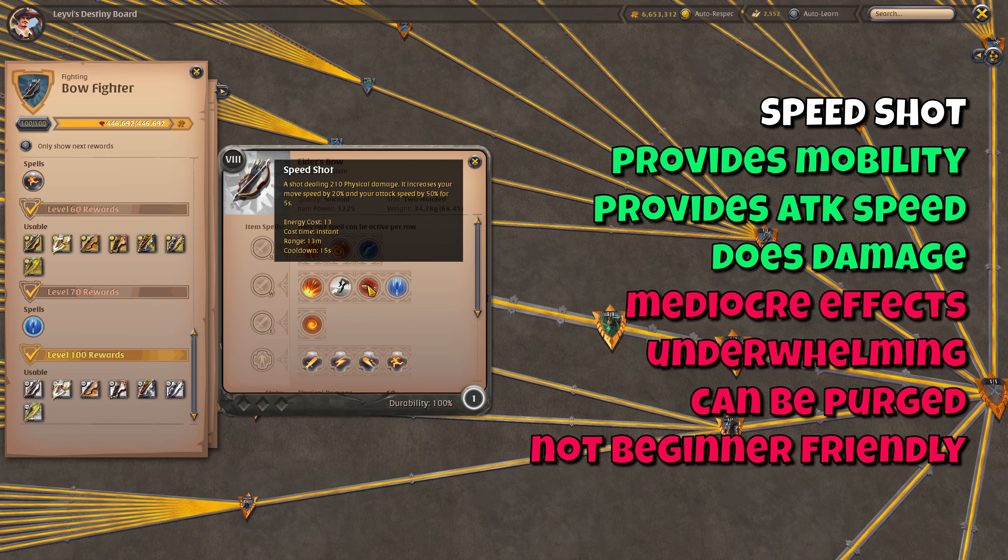Speedshot is a skill that isn't really used that much. Although the idea is nice since you get a bit of damage, movement speed and attack speed increase — which pretty much sounds like everything an archer needs — it's the least played W skill since the other W skills provide more overall value. If you need mobility you take Frostshot; if you need damage you take Ray of Light or Explosive Arrows; and attack speed you often get from other sources already. It's still a viable skill for very specific purposes, but as a beginner I do not recommend it and advise you to go with any of the other W skills instead.